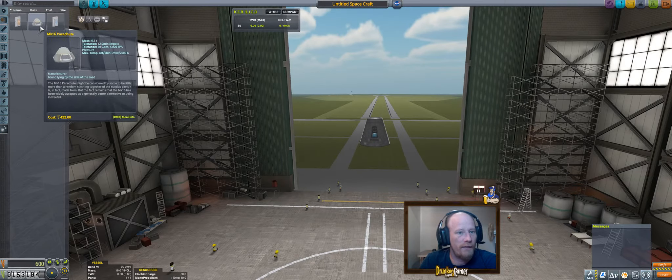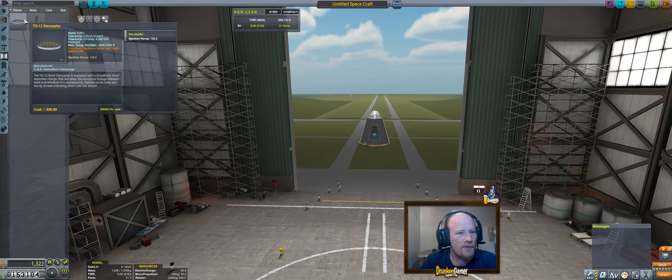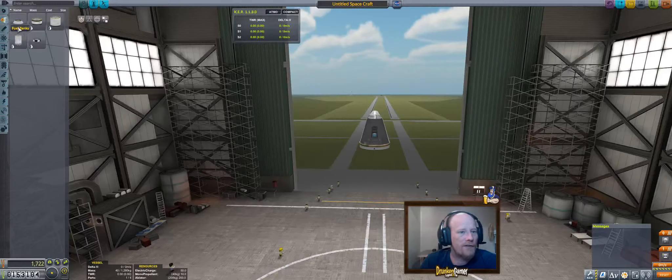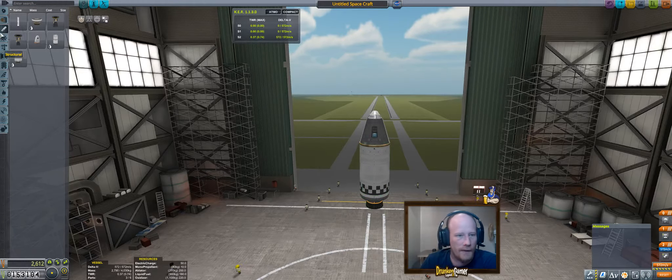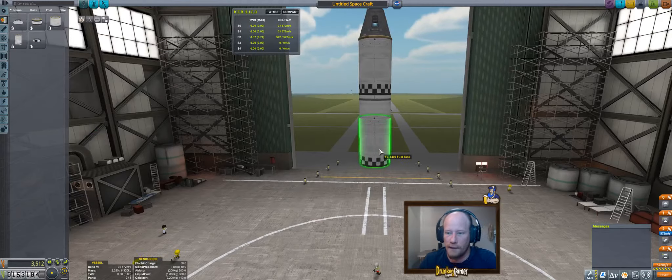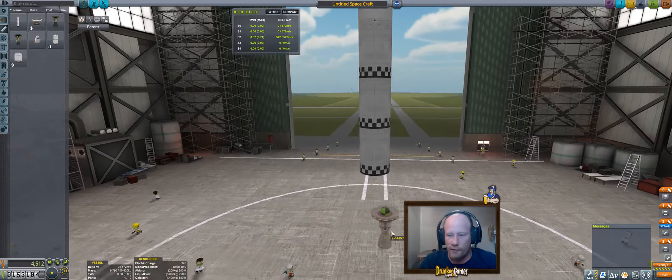For this one, let's start by putting a parachute on top, then we'll throw a heat shield on the bottom just in case, a decoupler on the bottom, and one of these FLT400 fuel tanks. Then an LV-909 Terrier engine, another decoupler, three more FLT400s, and let's put a T45 Swivel on there.